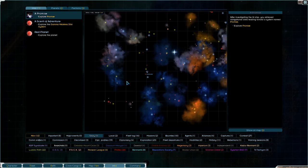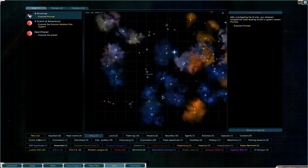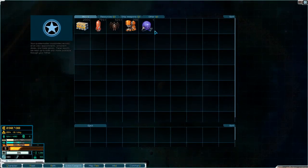Welcome back to Starsector folks. We are heading to Promise again, because apparently I was a little bit hasty in calling that done. We still need to turn toward a system named Promise. We have the Sierra Core on board, and we'll head over there and see what's what.